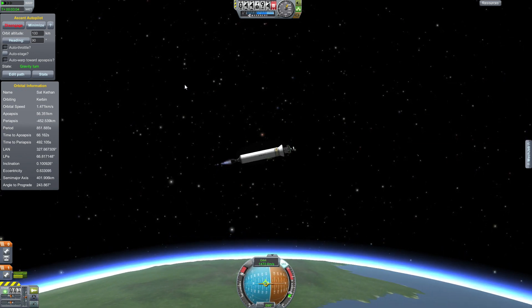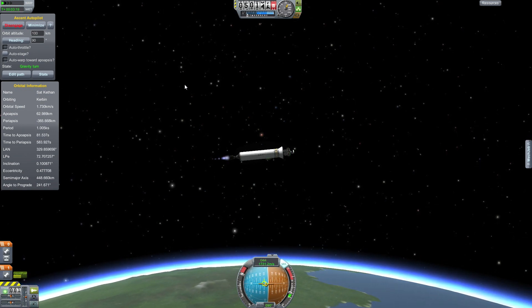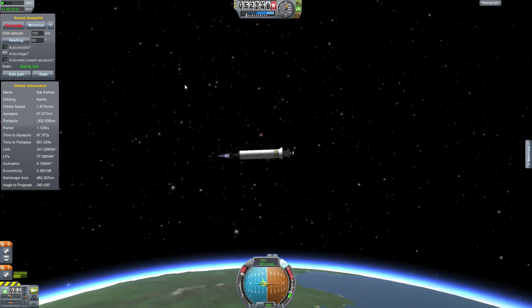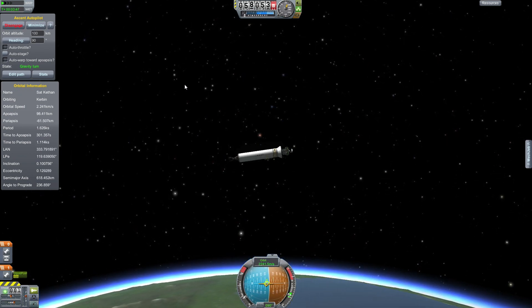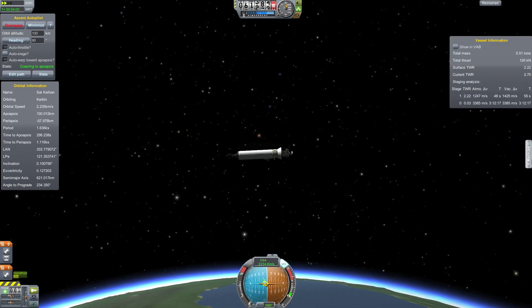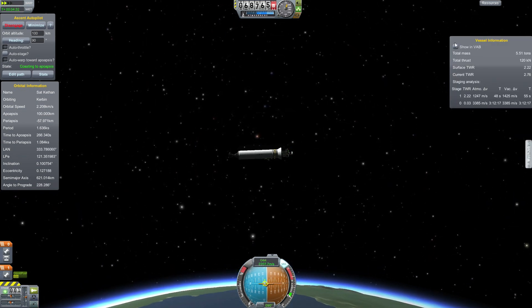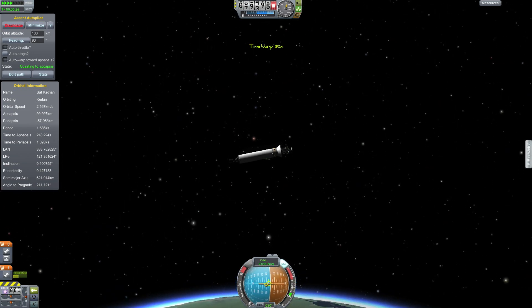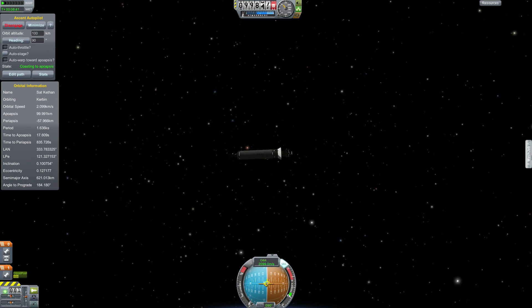Because I forgot I was going to Minmus, and I did the whole normal Mun thing — orbited around the Mun, started to get a nice orbit, and then I was like, oh dammit, I was going to Minmus. I wasted so much fuel that there wasn't any point going to Minmus, so we'll look for Kethane on the Mun first.